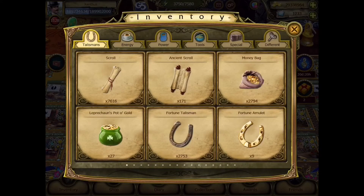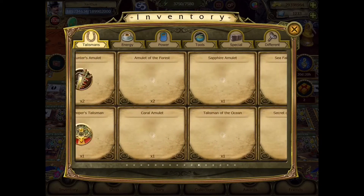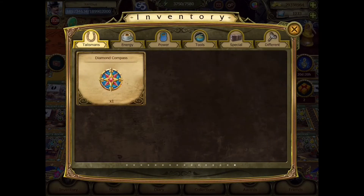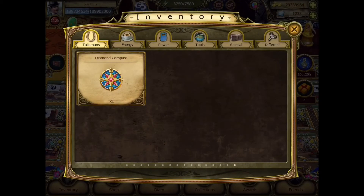Let's go to Inventory — probably all the way at the end. Let's see what the diamond compass does: increases the time for examining photos by 30 seconds, and it's active for 48 hours. Alright, I'm probably never going to use it — I have so many of those.